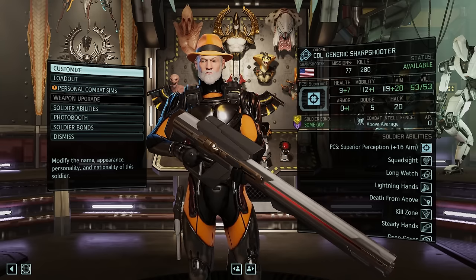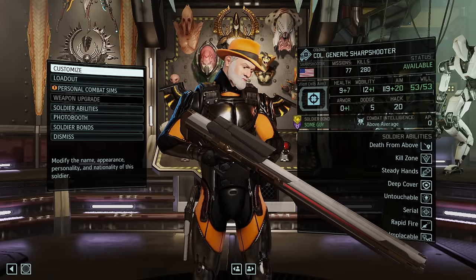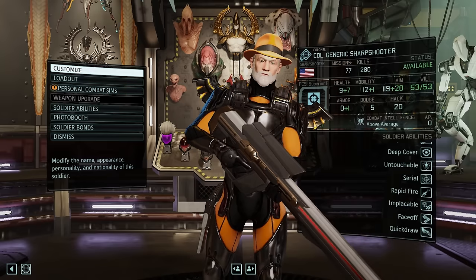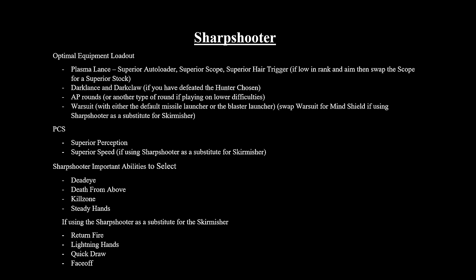The Sharpshooter's role is purely as an accelerant that combines squad sight with the Skirmisher's forward position in order to create a steady stream of damage from across the entire length of the battlefield. As you can see here, the optimal equipment for the Sharpshooter using this strategy is as follows. As far as abilities, the following abilities are recommended.